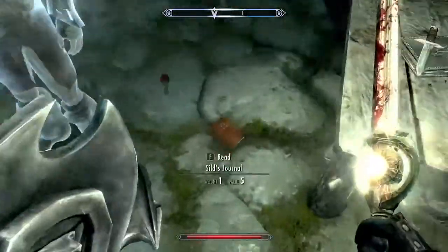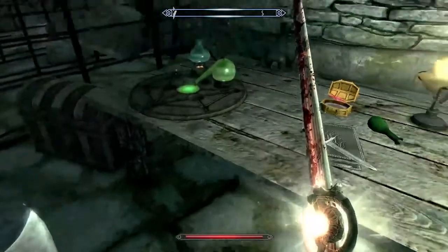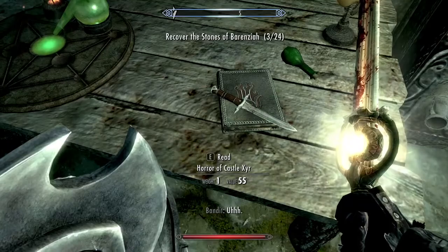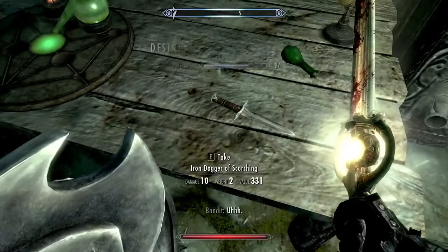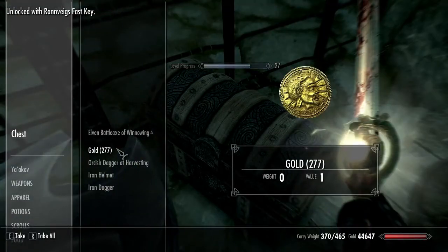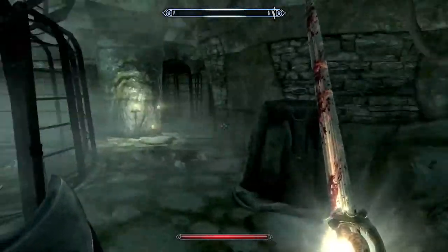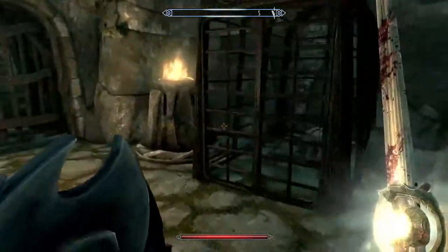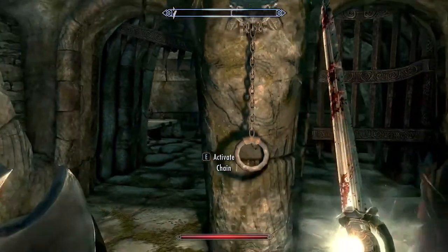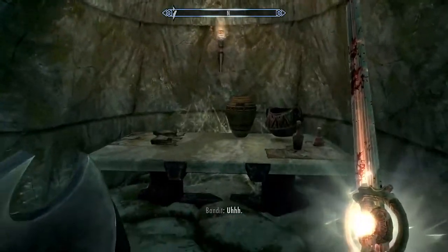Oh hello - rune book, what's this? A Siege Journal? Oh, Stone of Berenziah! Castle of Xyr chest - Winnowing End. Alright, what now? Up here - what does this do? Oh okay, it's actually the same place I guess.